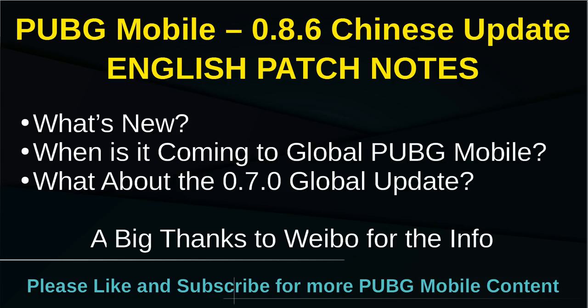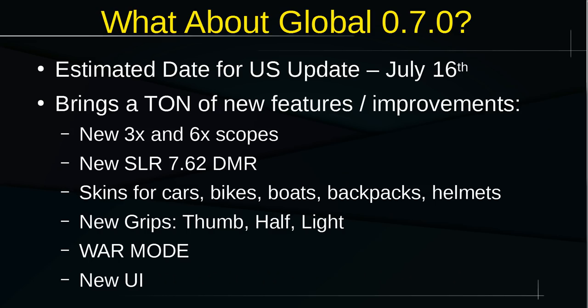I'm worried I won't have time to cover everything, so we'll stick to Lightspeed for now. In this video we're talking about what's new in PUBG Mobile 0.8.6, released about 12 hours ago, when it's coming to global, and what happened to the 0.7.0 global update. A big thanks to Weibo who posted the translated patch notes on Reddit — that's the basis for this video. Subscribe to the channel because I'll be posting a ton more content on all these versions.